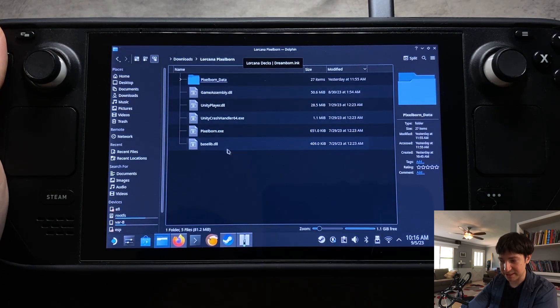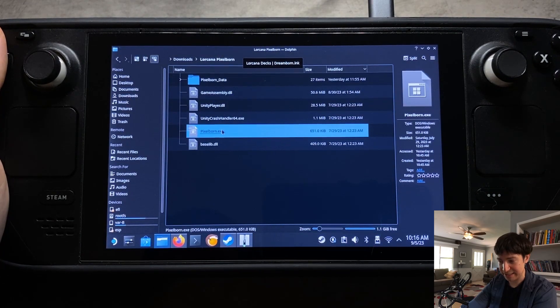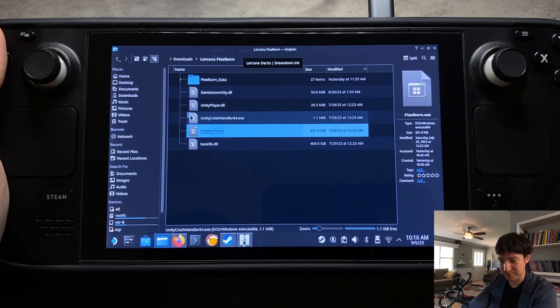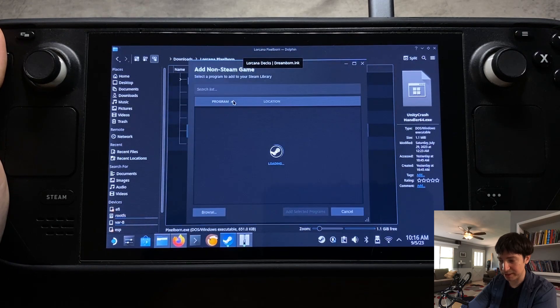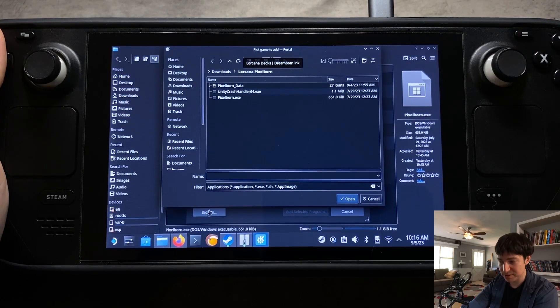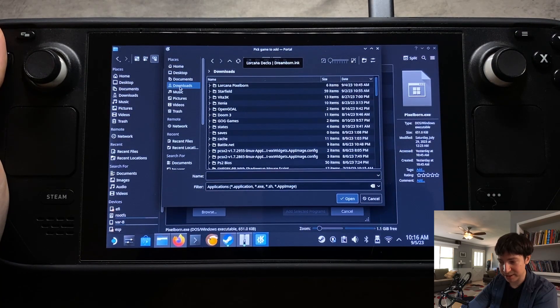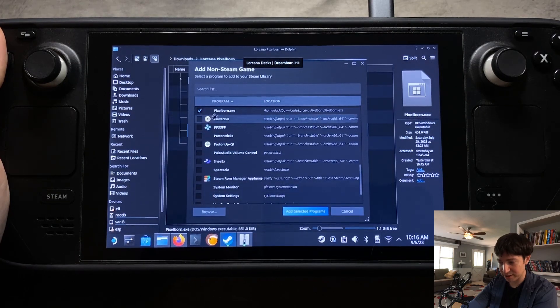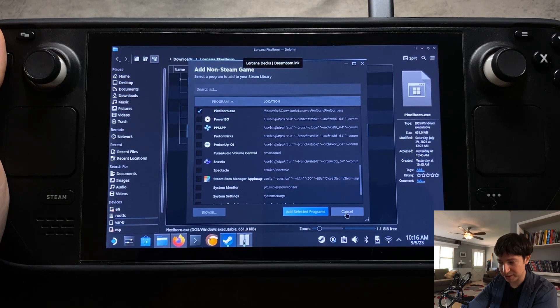Once that's in there, you're going to see the .exe there. Right-click and say Add to Steam — that's going to bring up an Add a Non-Steam Game dialog. Click on Browse, go to your Downloads folder, then the Lorcana Pixelborn folder, and select pixelborn.exe. Click Open, and then checkbox it and say Add Selected Programs.